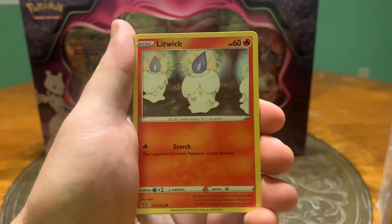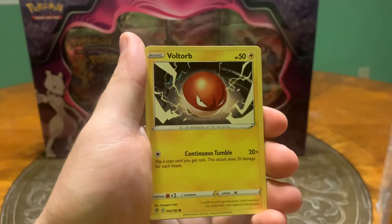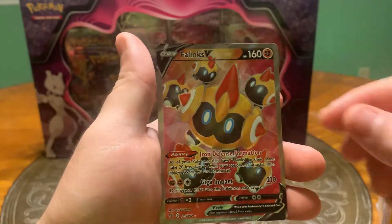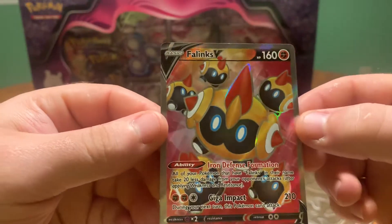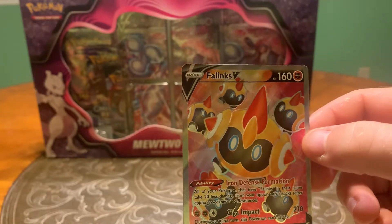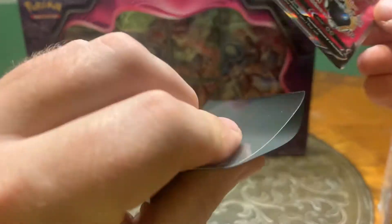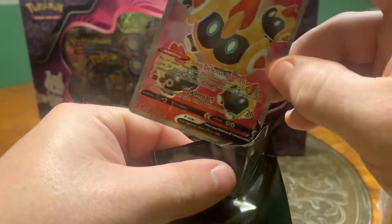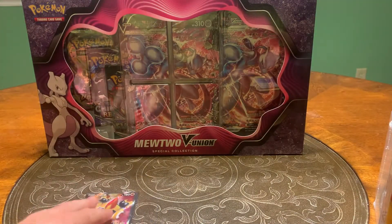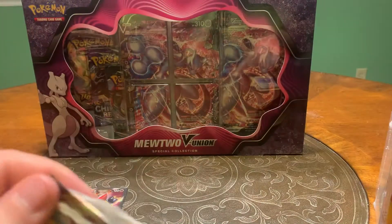From this pack we got: Doxel, Litwick, Lotad, Clefairy, Voltorb, Arcelone II, Phalanx V - that's a good card right there. Let me get the sleeve on that, sleeve it up and set it aside, and the wire circle. Alright.